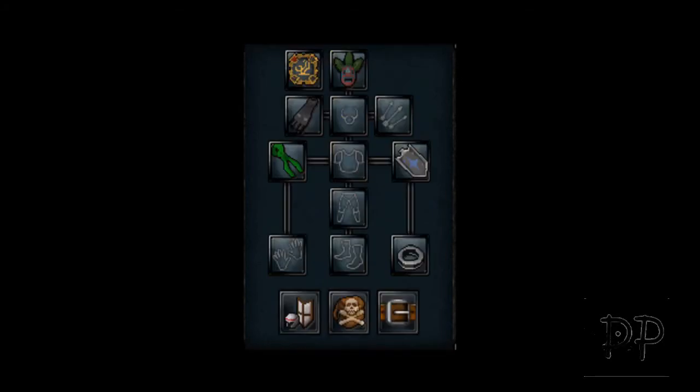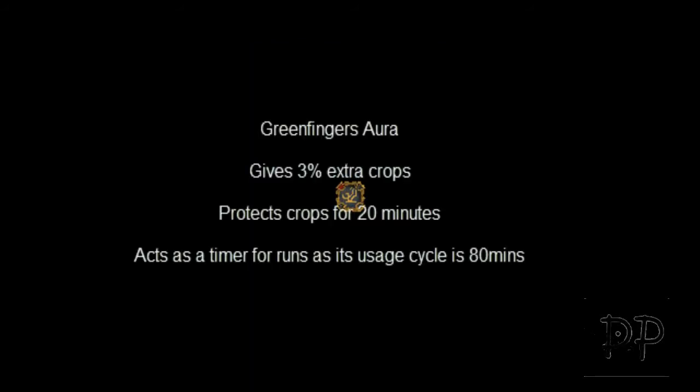Now we have the Green Fingers Aura. It provides a 3% chance of increasing the crop yield, and it prevents disease from the patch that you have planted for 20 minutes, which is convenient because herbs grow in stints of 20 minutes — 4 of them — so it's 80 minutes. The Aura lasts for 20 minutes while active with an hour cool down, adding up to 80 minutes. Perfect timing for your farming runs.